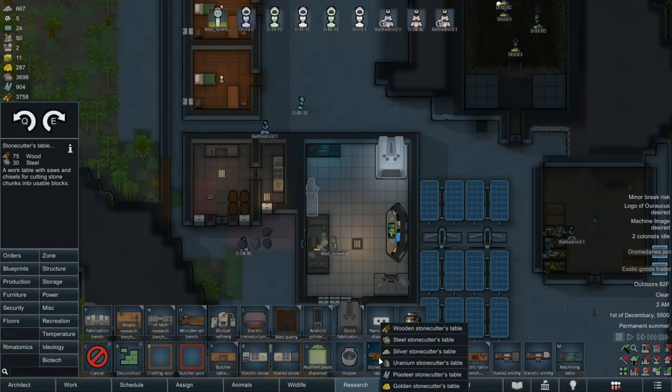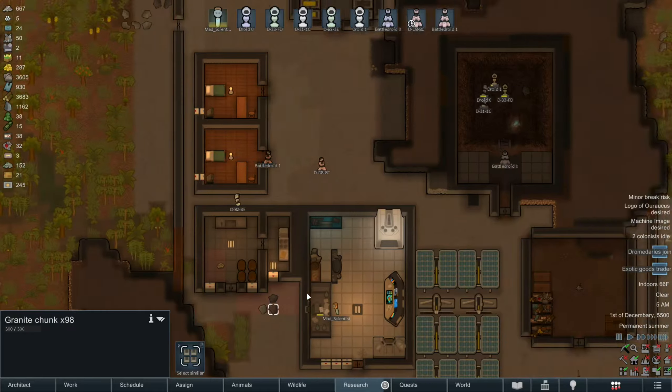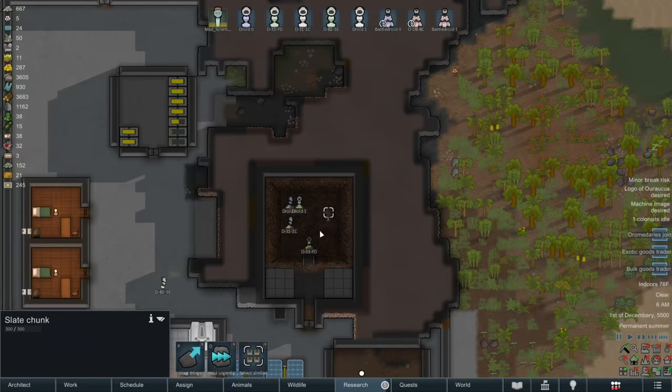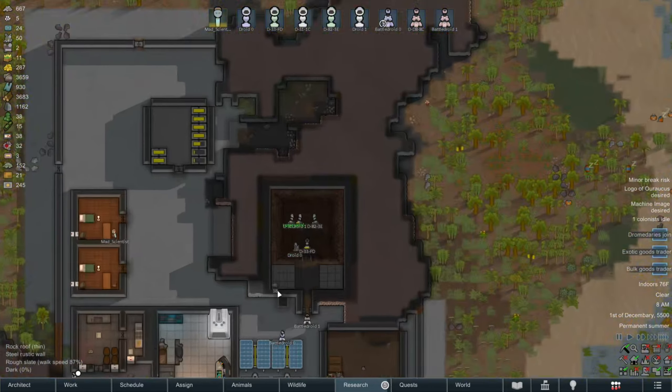And what else can we do? Oh yeah, stone-cutter's table. That can also go here. And yeah, that takes care of those two things. I really need to start chopping these chunks into one of the blocks. I don't think anybody got to it. Okay, that's taken care of.